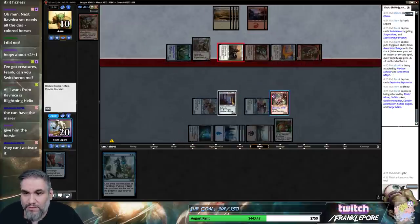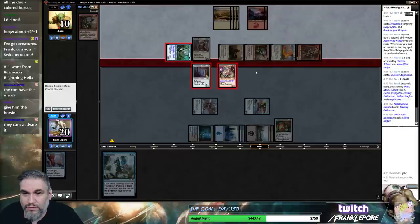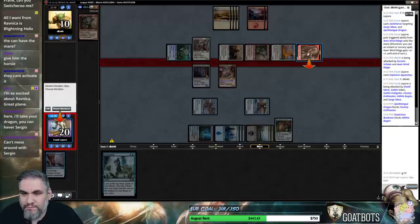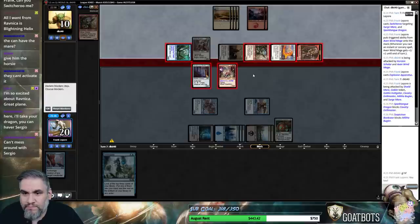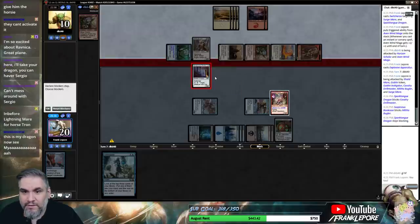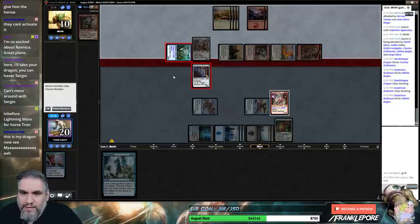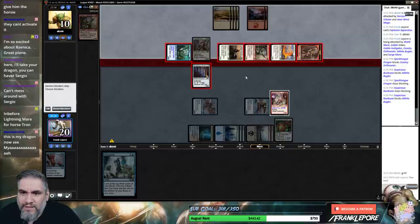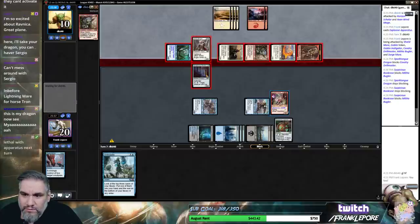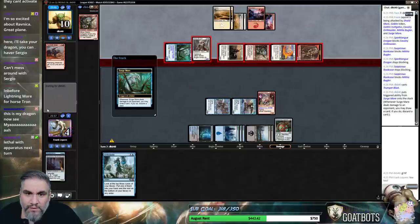I don't want to give them the Surgemare — I think Surgemare is actually better to give them because they can't utilize it at all. Because I don't want to give their guys unblockable rather, and we do get to attack for seven here which is a lot. Enjoy your Surgemare. All right, your move. Waiting for that Angel or that plus-one-plus-one sorcery. Oh, we're in combat so they don't have it. Inspired Charge is also a thing so we're probably dead if they have Inspired Charge — that card is not fair.